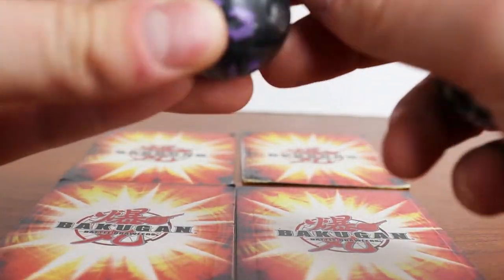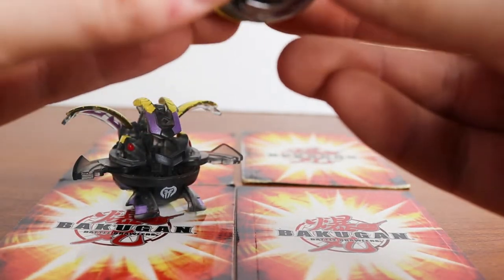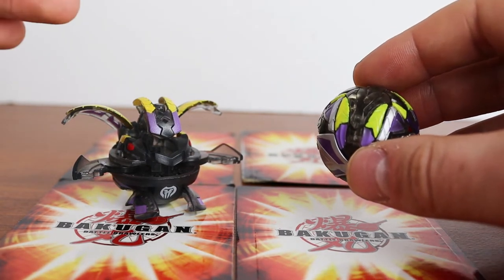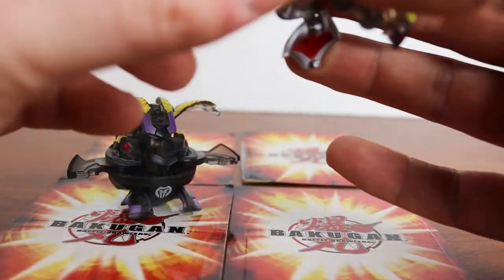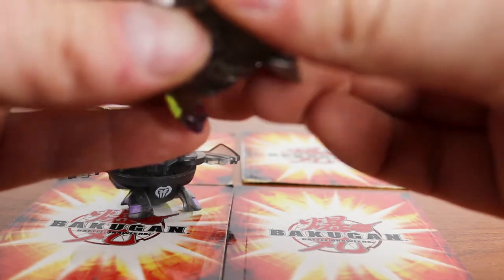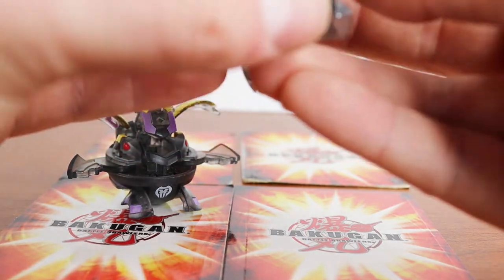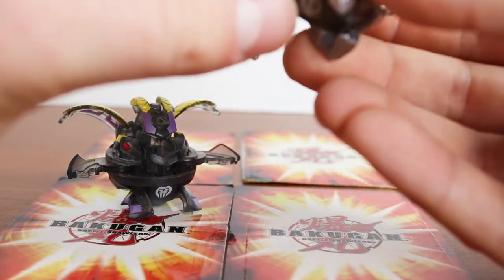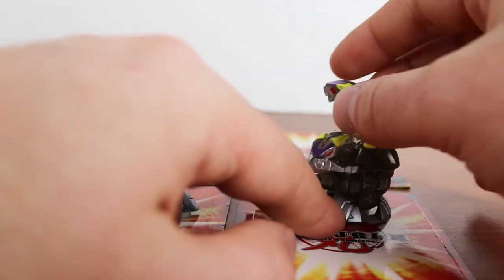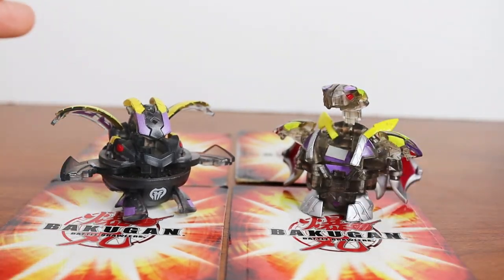Up next are my translucent Darkus Percivals. Right here is Translucent Percival, and then this is my Translucent Darkus Night Percival — which is arguably the rarest Bakugan I have in my collection. He has his G Power cover and he's in relatively amazing condition. If you want to see a video of me explaining it, there is one on my channel — I'll try to leave it as an end card at the end of the video. He is quite rare, at least from what I've gathered.